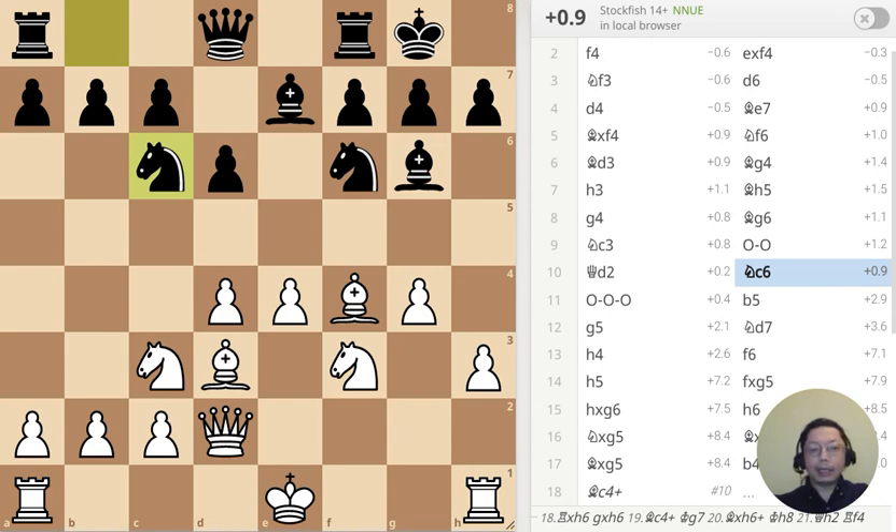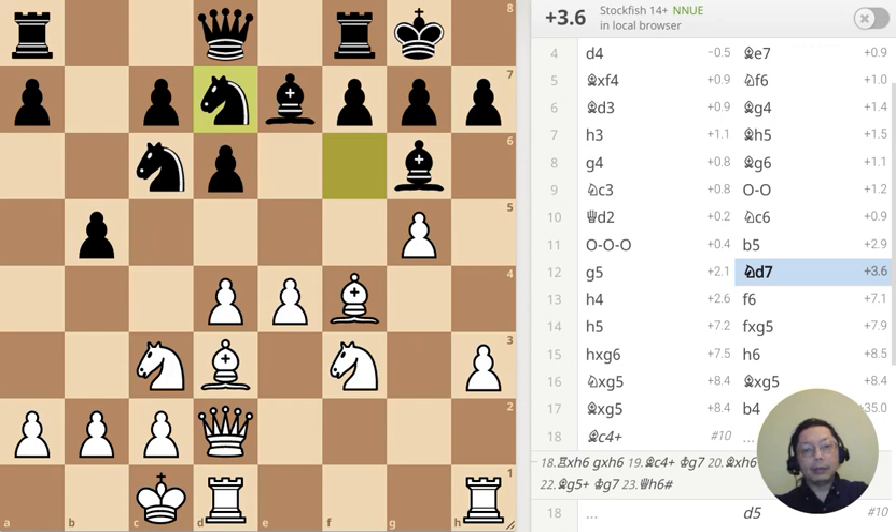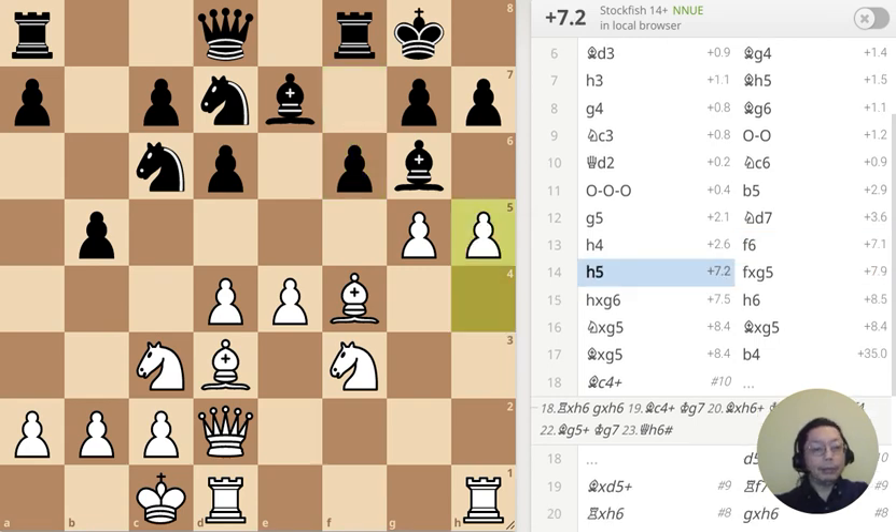Just keep attacking, attacking, attacking — castle — and Black decides to attack my king. This is puzzle number one, and this is the answer: it's basically a mistake. Attack the knight, catch the pawn, counter-attack the pawn, attack the bishop — and at this point Black is in big trouble. In just four moves, I'm already winning, and it's only move 14.